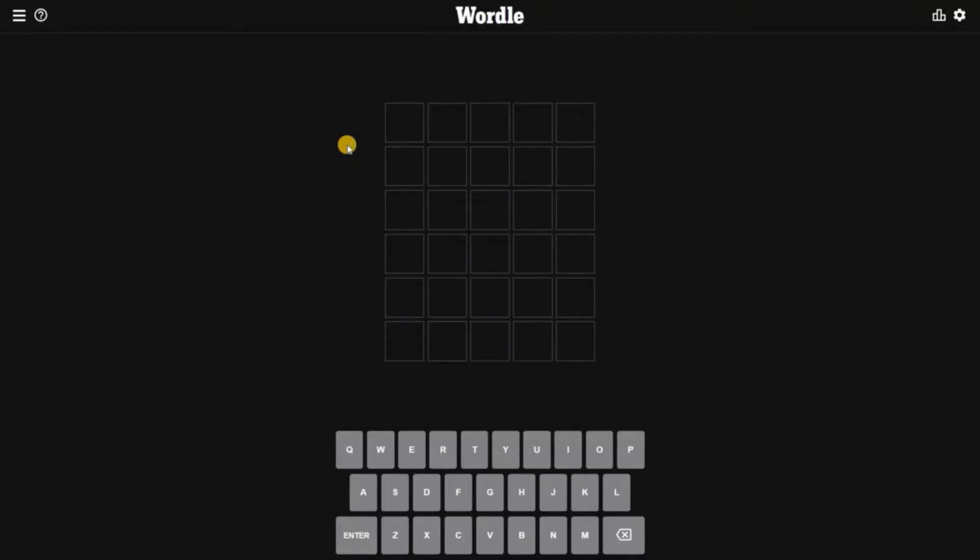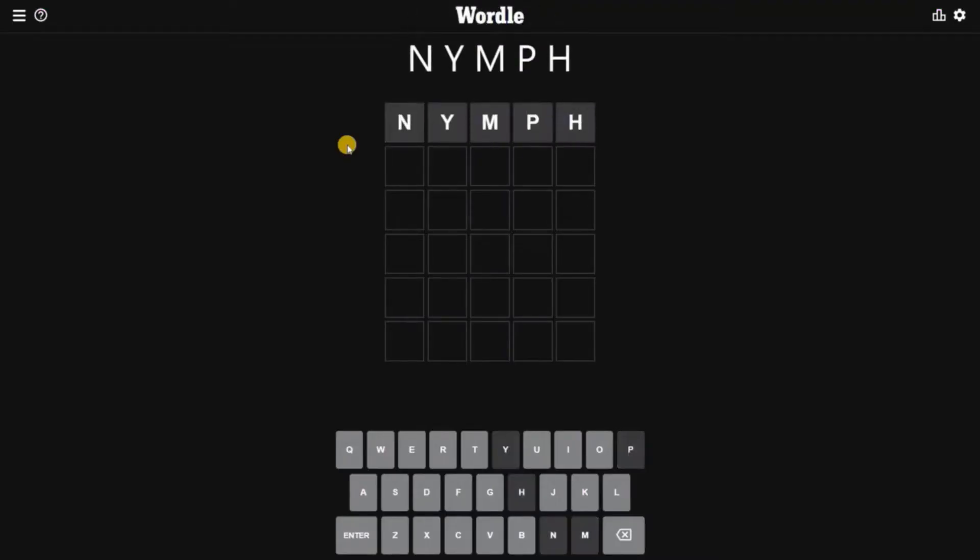What can be the word for today, Wordle 325? According to my own strategy, my first strategic word would be NYMPH. None of these five letters will be in today's word, so we are out of five letters.